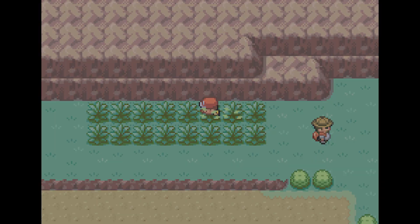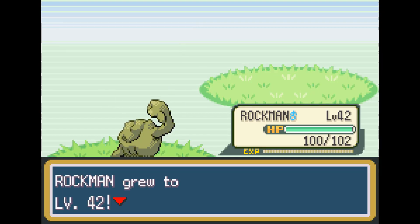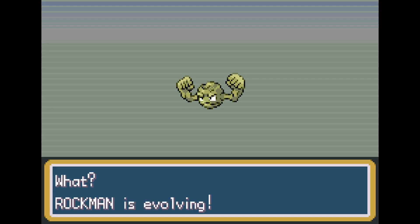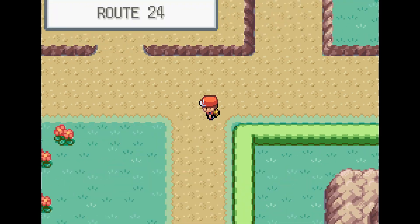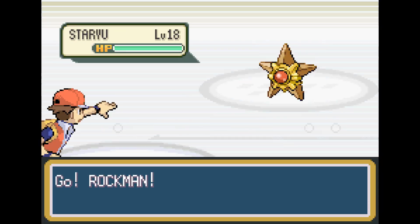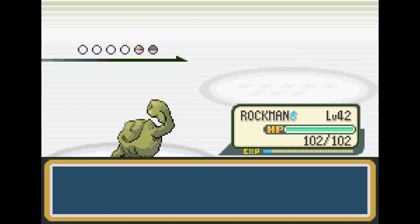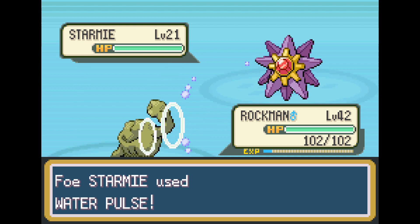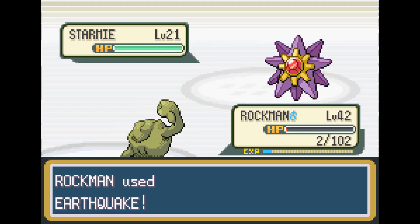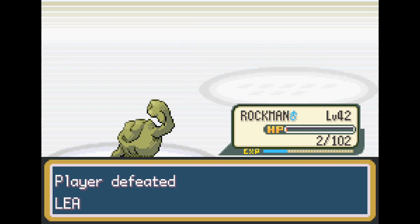So that means I either have to outspeed Misty, or I have to be at such a high level that I could survive a Water Pulse, which is four times super effective against Geodude. We grind up all the way to level 42, which literally took a few hours to do. We also learn Earthquake while grinding. Geodude being at level 42 is able to outspeed Misty's Starmie. Starmie is faster than Geodude, of course, but we are able to survive with only 2 HP, and do take out Starmie with a nice Earthquake.